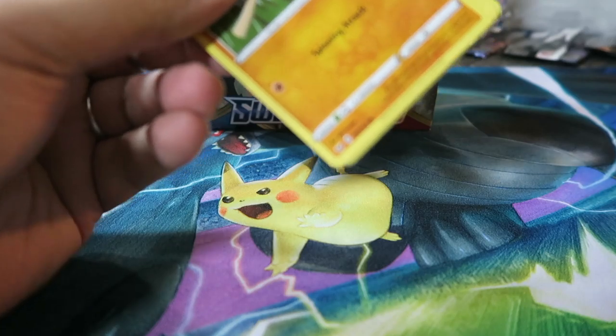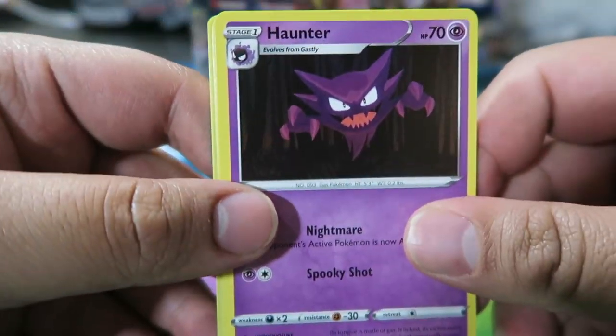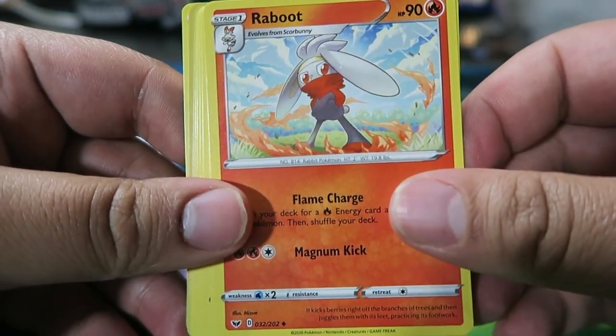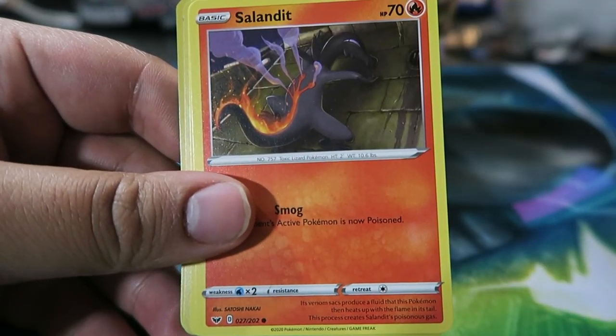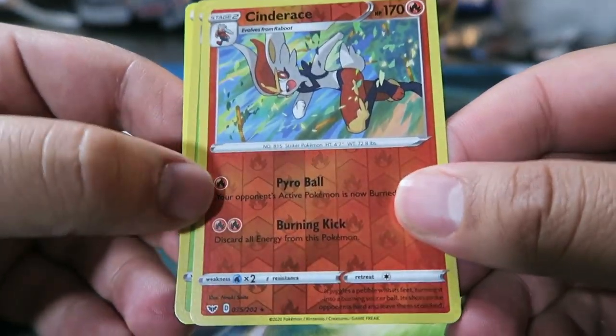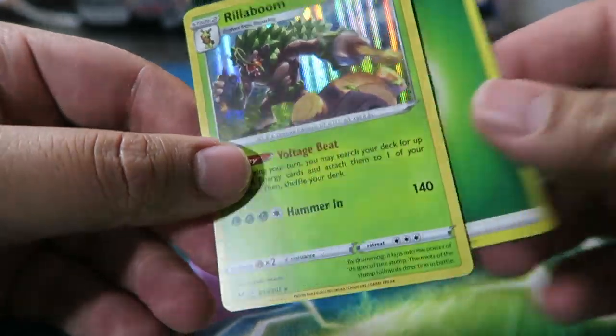Next pack. Frostmoth's a new card — I'm happy I got him. Of the regular Holos I could get, I think I want Rillaboom as well. We have Haunter, Vitality Band, Raboot, Baltoy, Wooloo, Joltik, Salandit, Clobbopus, Reverse Cinderace, and then Rillaboom! Wow — just talking about him and he shows up.